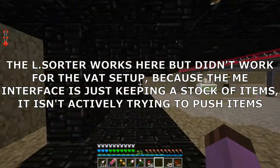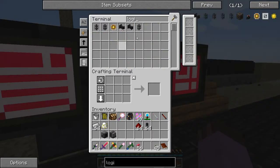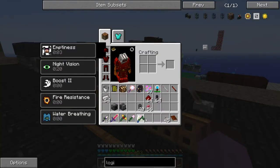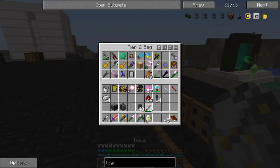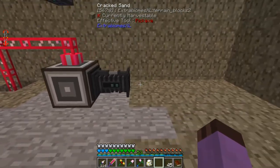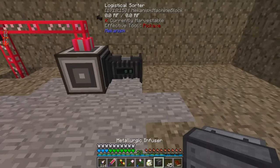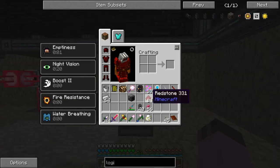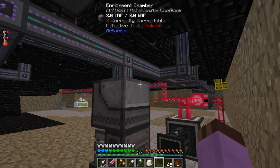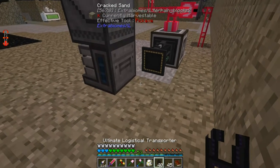So I can order this thing to keep stock of redstone and iron. Then I can put a logistical sorter on it, and I can tell that to pull out. I'm going to need some logistical transporters and my configurator. So I can draw those items out into the enrichment chamber and the metallurgic infuser.